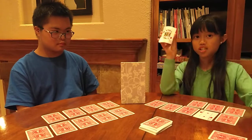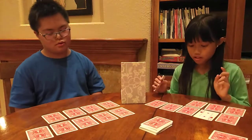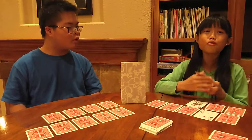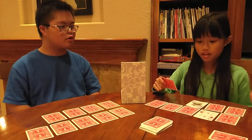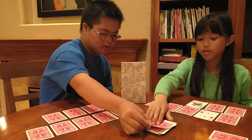I got a K, which is a Joker — you can put it anywhere you want. I'm going to pick the 8. I got a 2 again, so I'll just put it in the space right next to here. Wait — it's mom's turn.